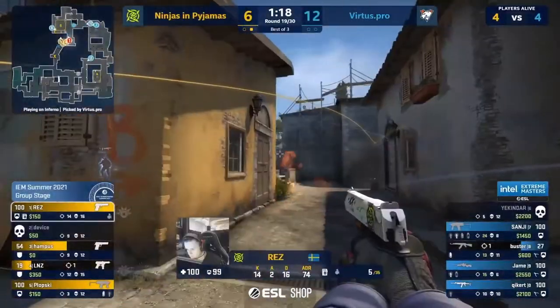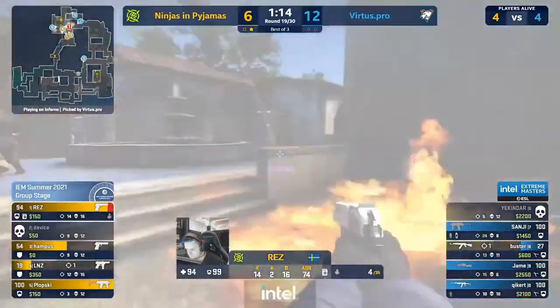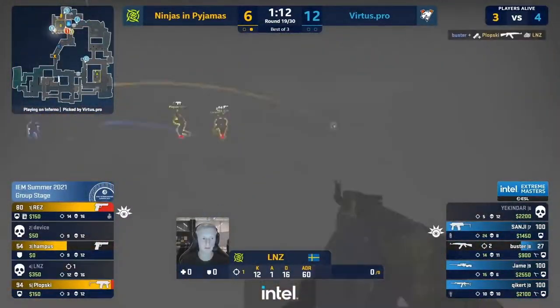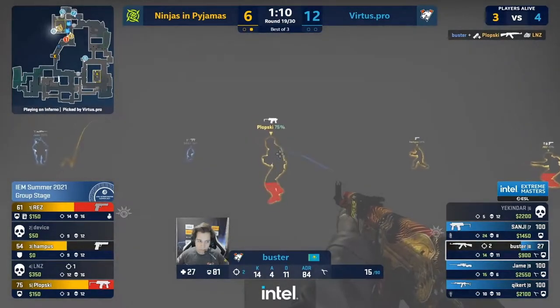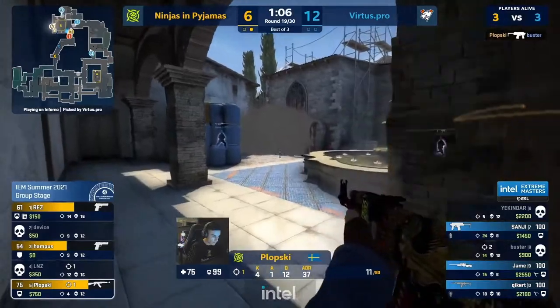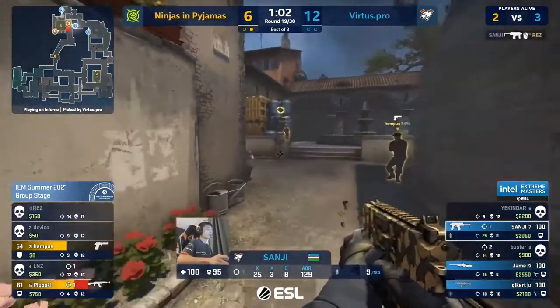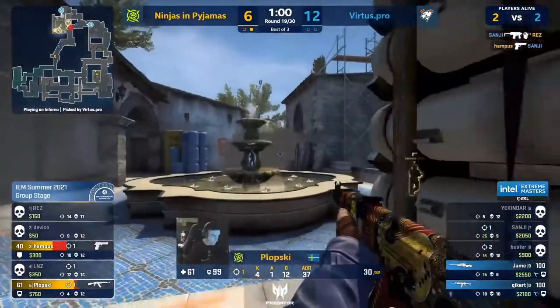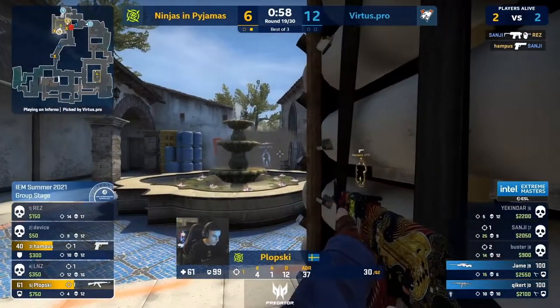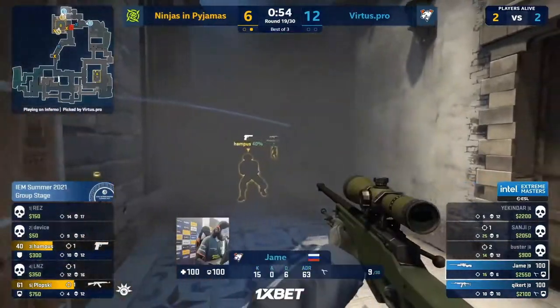VP are calling in for the entire changing of the guard, bringing everyone around to B. More mollies, more flashes — more everything that you don't want if you're NIP. Buster pushing the smoke, finally put down by Plopski — grabbing a gun. This could be Plopski's round, time for a hero for NIP. Sanji the smoke fade almost doubles up but he's done good work.